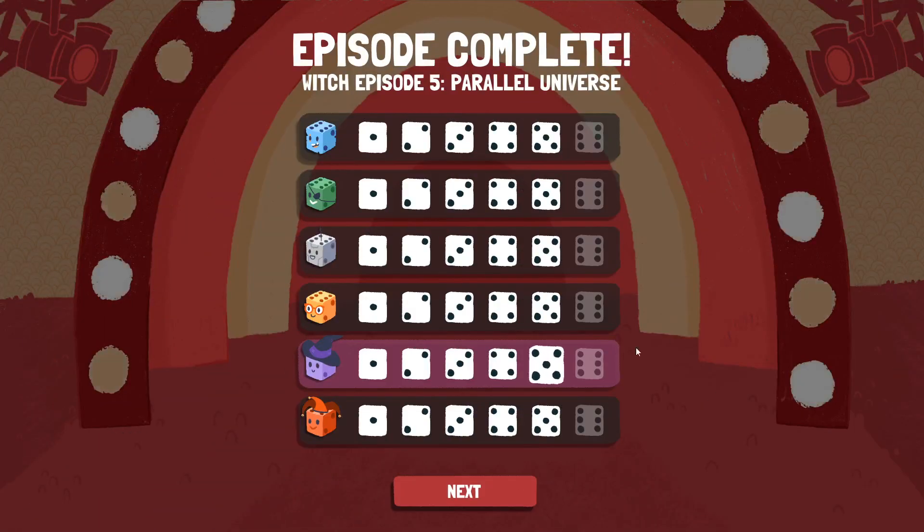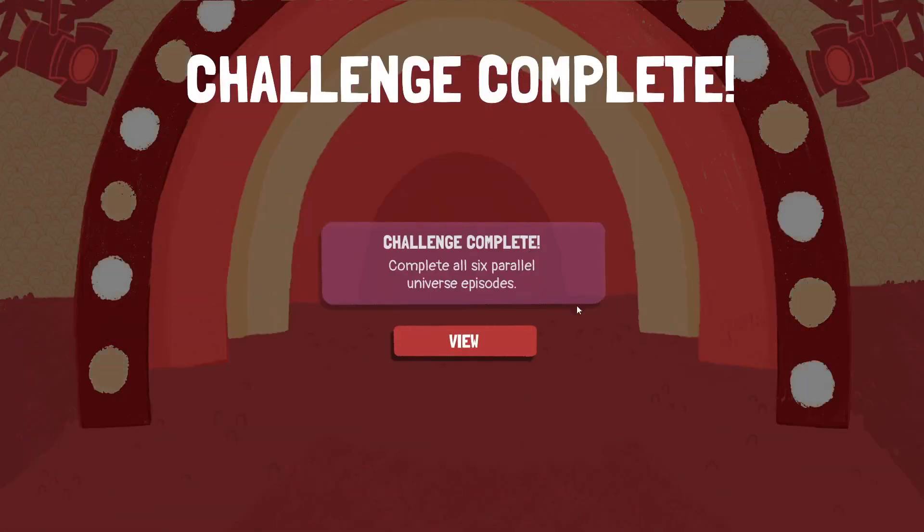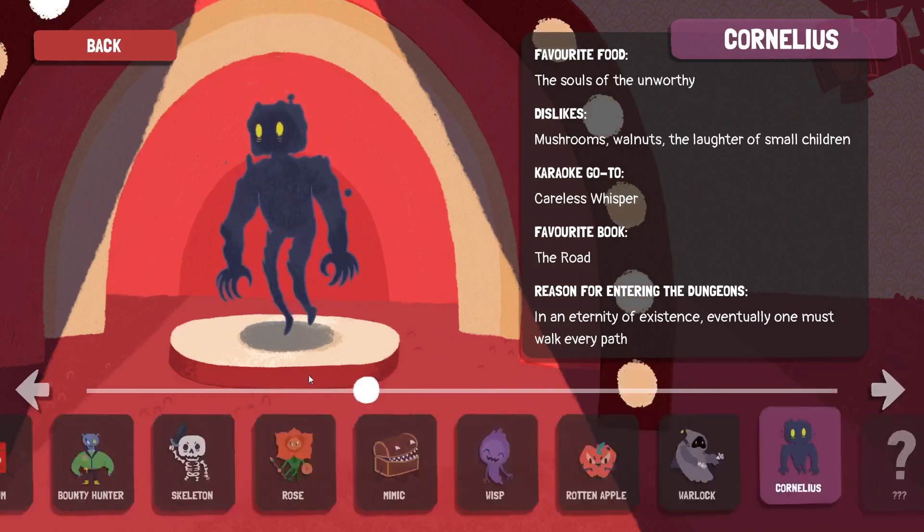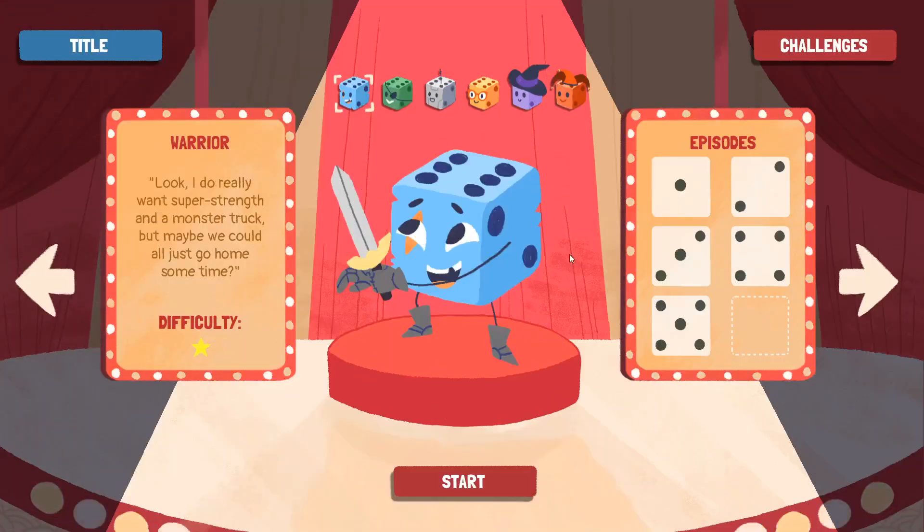I won — check it out. Nice and clean, only the six column to go. Getting close to maybe an ending. I imagine this game has an ending. Cornelius — I ran into you. You had some scary attack, like countdown 50 to do 99 damage or something. So you're immortal — this is just one of the things you do in your infinite existence. So it's done — neat. Gonna find out what bonus round means next time. Our old friend the warrior, one-star difficulty — that'll be a nice break from the stress of that. I'll see you then.